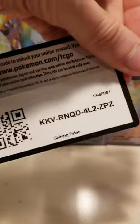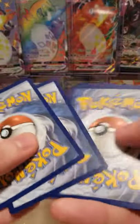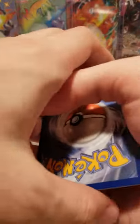But here we go. We got a trainer code. One, two, three, four — the front. Let's do it.